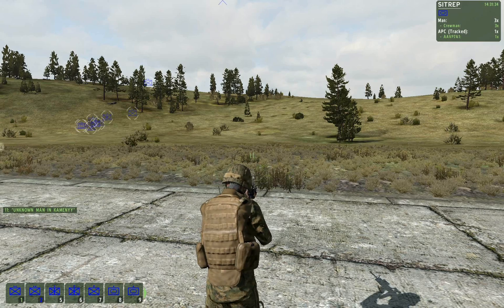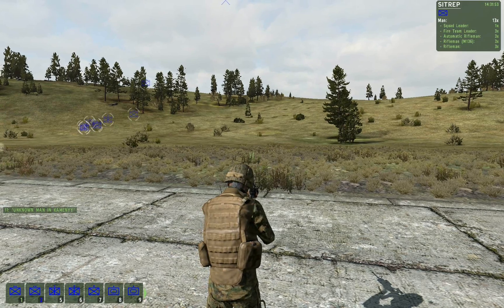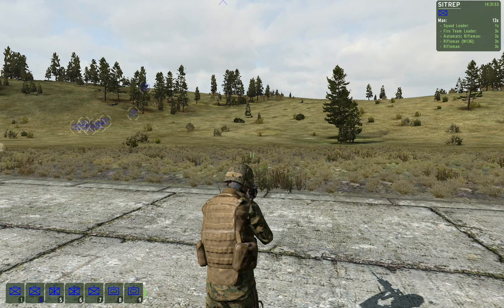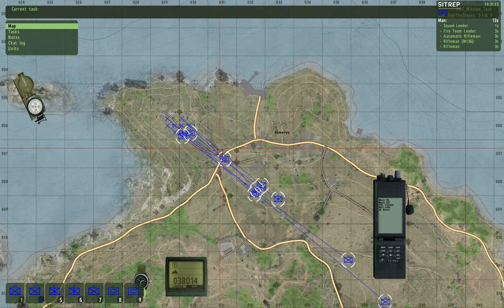Unit 2 Sit-rep — this on the other hand is an infantry squad. It has a total of 13 men: one squad leader, fireteam leader, et cetera. You basically just use that information to manage your forces and win.